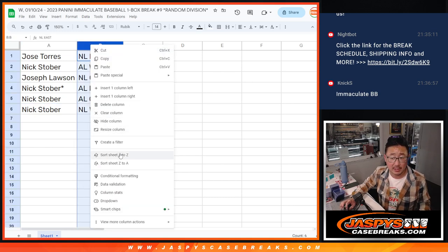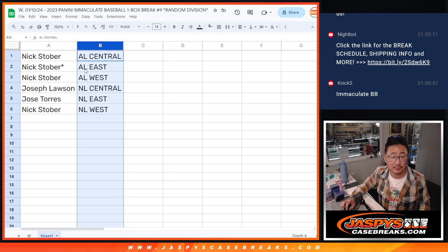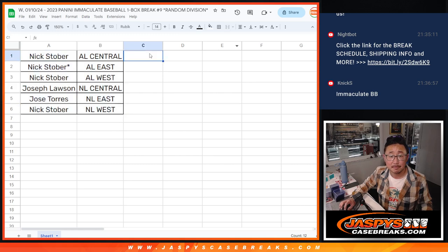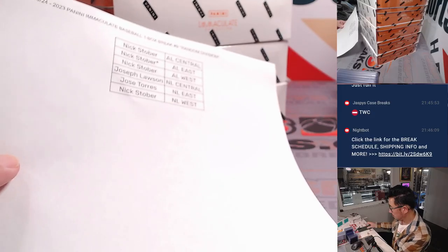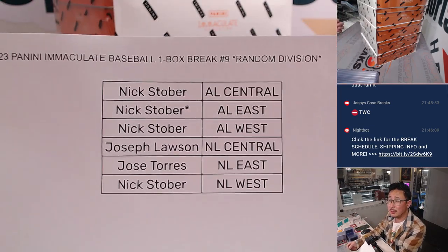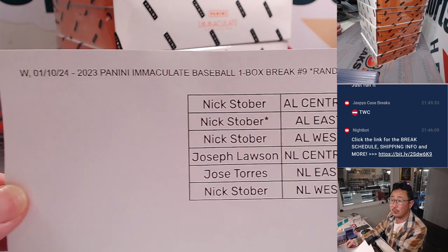So let's sort by division. Nick, you've got all the AL and then the NL West. Now, trades are allowed — I'll pause the video really quick. When we come back, we'll see if there are any trades, and then I'll have the break. Stick around. Alright, welcome back everybody. Trade window is closed.